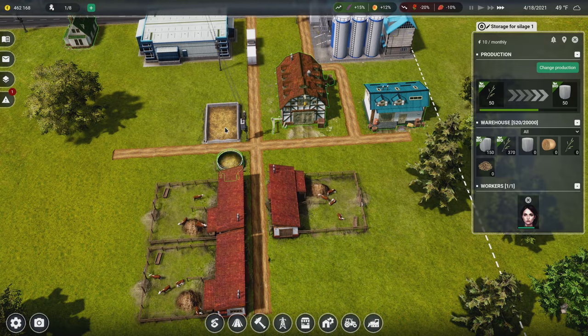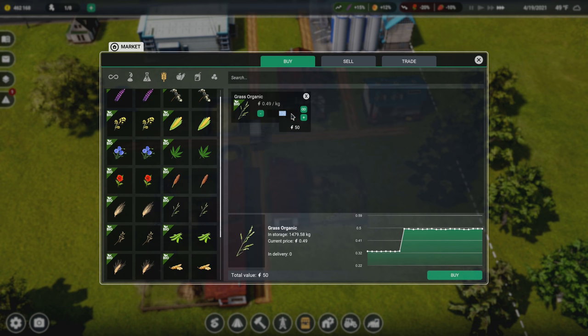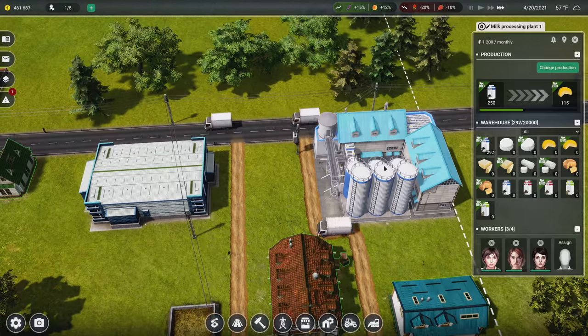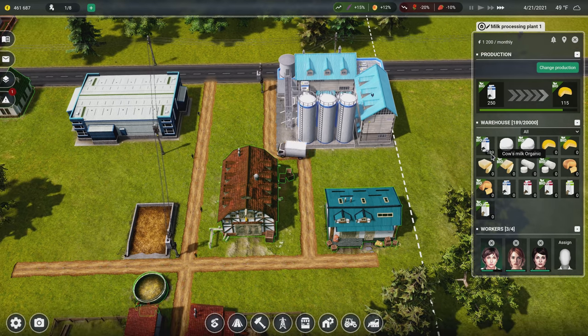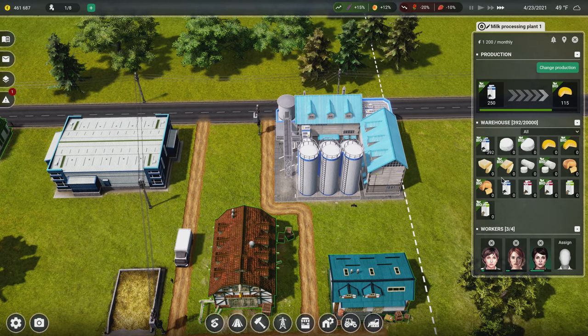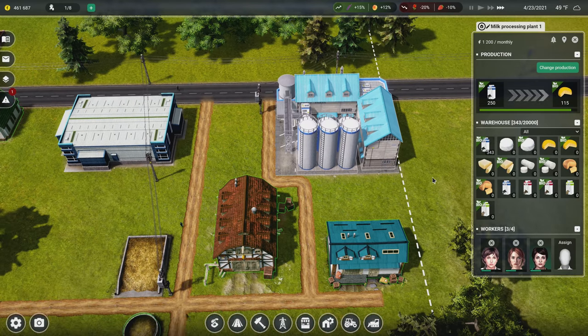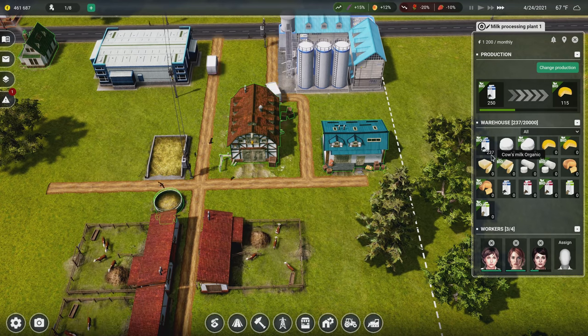We still have 1,479 grass left, but I want to order a little more — and looks like the price went up, but that happens, prices fluctuate. Let's buy a thousand more just for a cushion. This is what we want to see: the milk in the warehouse getting to a point where it immediately starts the next processing run and we never run out. And there we go — we're producing enough milk to keep production going all the time now.